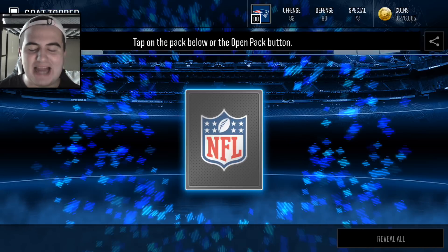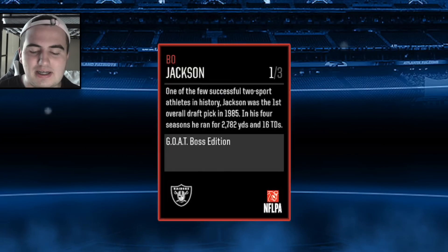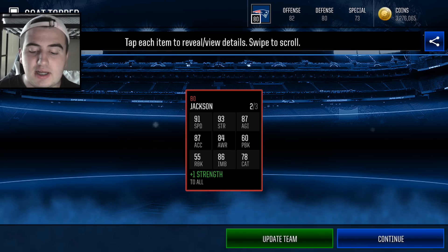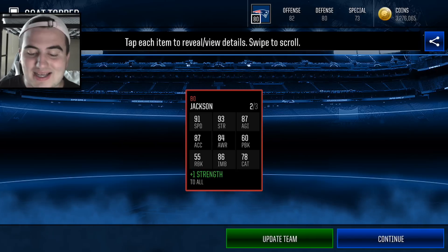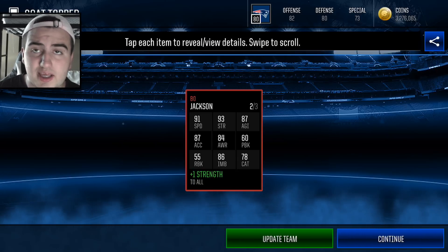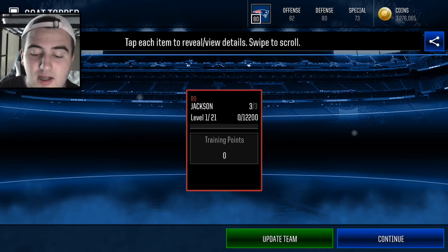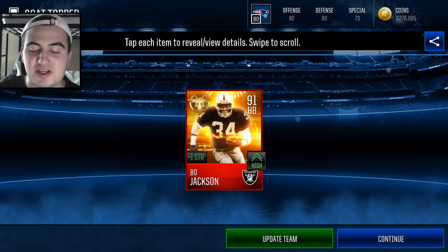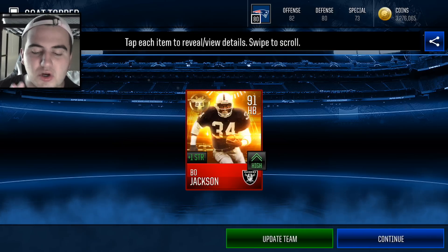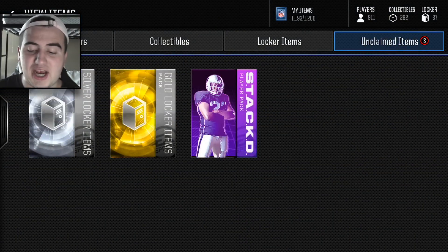Out of all those packs, not a single elite. What the heck? All right, here is our Bo Jackson — plus one strength, 91 speed. Very nice. He has an 87 Excel, 87 agility, 93 strength, 78 catch, 86 impact block, which means he's great for a few running plays. And of course his trucking is a hidden stat, which I bet is at least 90 overall or higher. So there's the Bo Jackson right there.